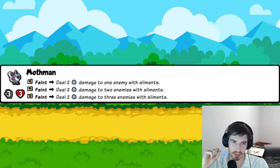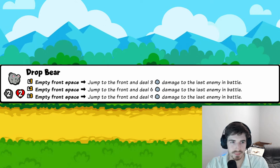Mothman: faints and deals two damage to enemies with ailments — up to three at level three. The problem is the same as before: are we really going to have ailments consistently enough? Maybe if you can concentrate one enemy with an ailment and it hits three times, that helps a little. But realistically, two trophies.